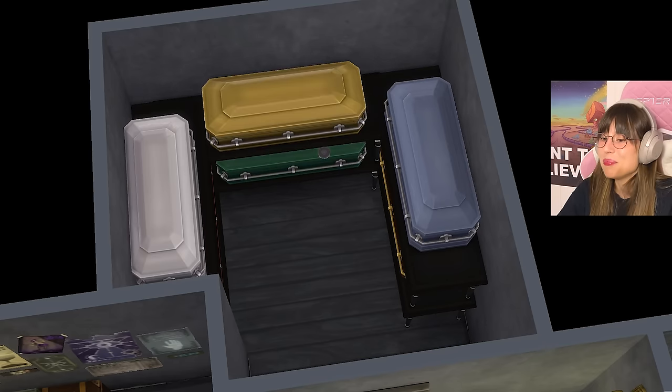I want to give Grim the typewriter computer from Cottage Living, but since I don't have that pack I'll give him this old-looking computer instead. Some desk knick-knacks, a box of stuff, then some shelves with books on them. I even put up some postcards and a little Grim gnome — he might like that. In this corner there's a little reading nook with a chair and a table.